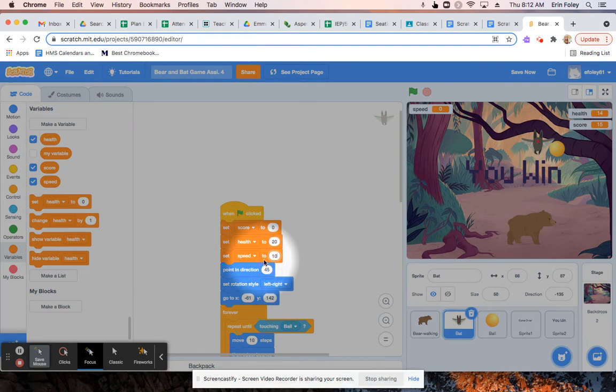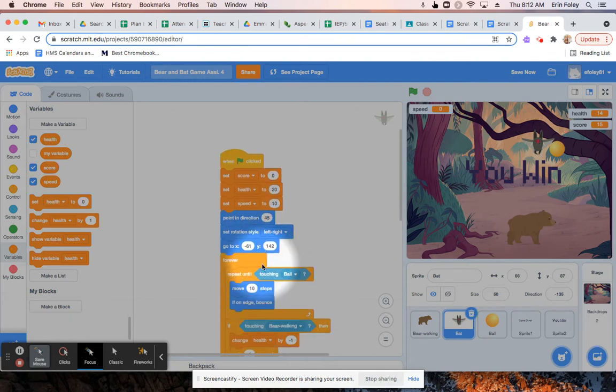Then we're going to scroll down a little bit and find the 'move 10 steps' block. We're going to click and drag the speed block to go in there, so instead of 'move 10 steps' it's going to say 'move speed steps.' Right now the speed is set to 10, but now that it's a variable, we'll be allowed to change it.